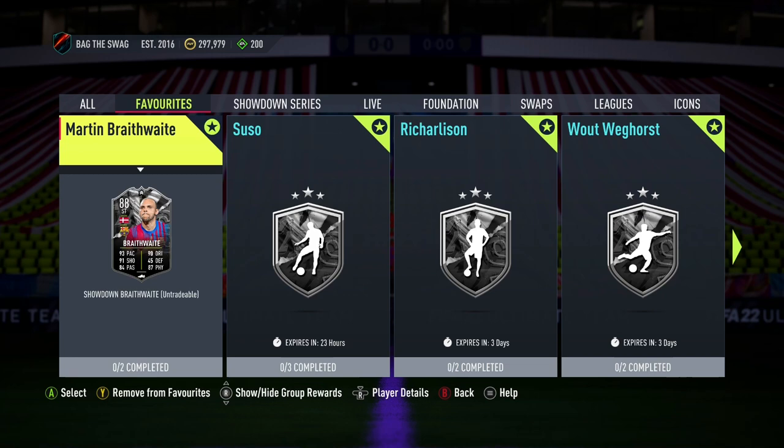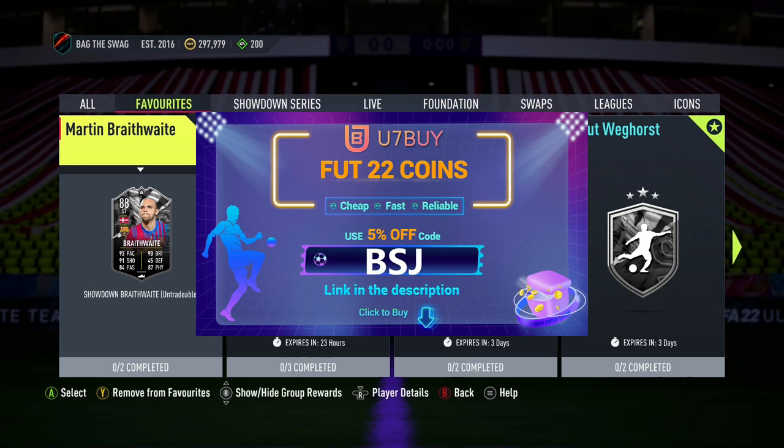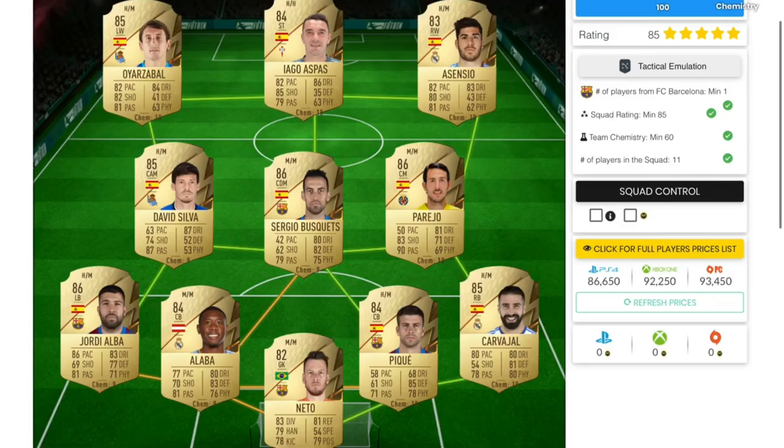If you guys are looking for the cheapest FIFA 22 coins, check out U7Buy — link in the description — and use my discount code BSJ to get 5% off at checkout.